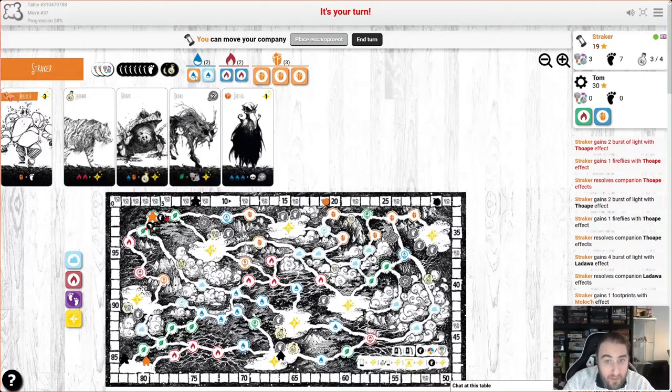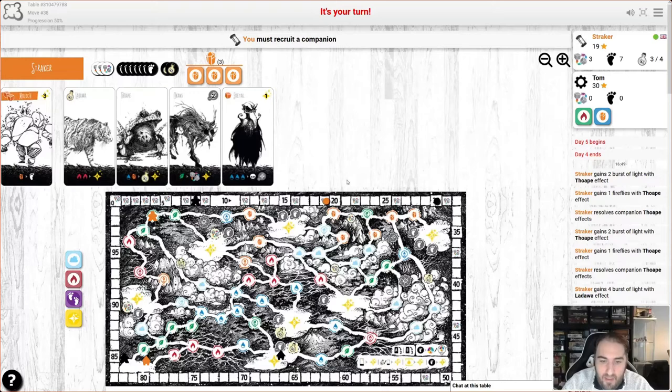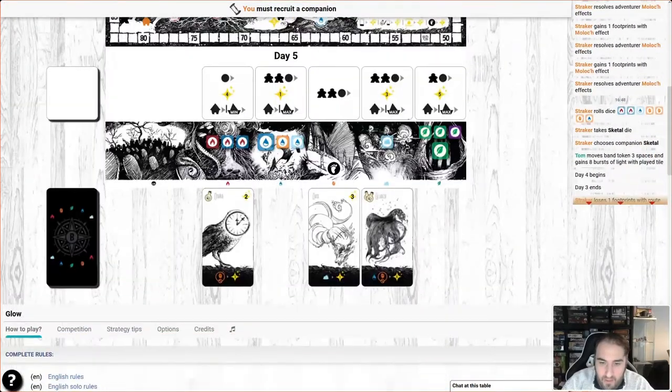Let's just keep what we've got. Those three oranges go in there, give us heaps of footprints. There's four points, a couple of points, and a firefly. We triggered that twice — very nice. You'll notice we need four fireflies in total — we've got one on Ladowa, and then we need four to keep the others by end of game for extra bonus points. I probably should have moved then — completely forgot. Silly. Let's keep going.